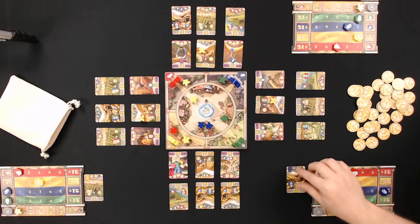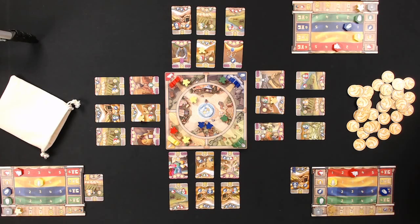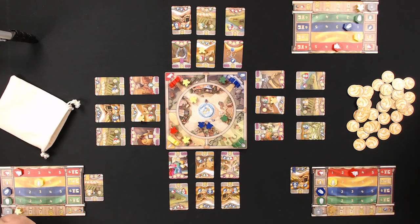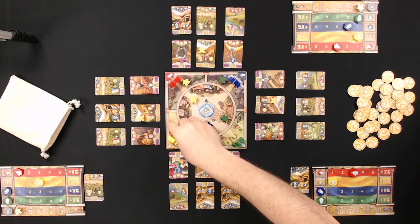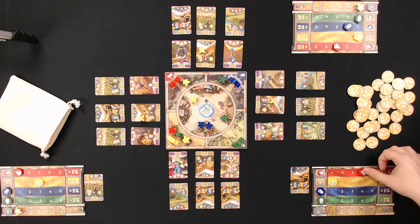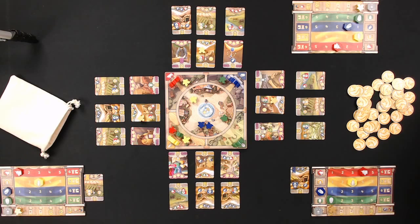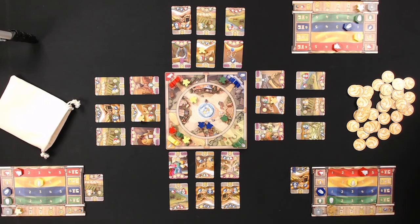Seven developed properties triggers the end game. On Ryan's turn he pulls a green meeple — not the color he wanted — but a crowded gate gives him one red, one green, and two yellow. He pulls back a blue since that's what he's trying to focus on, giving him a 75% chance of pulling blue next turn.